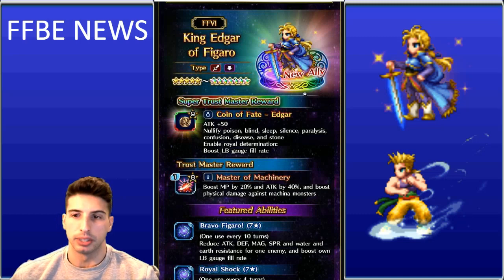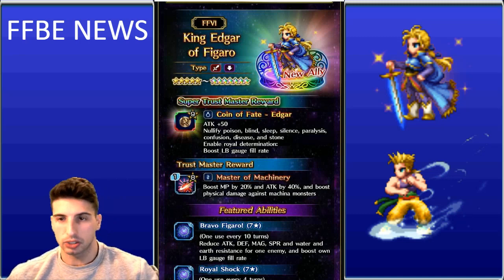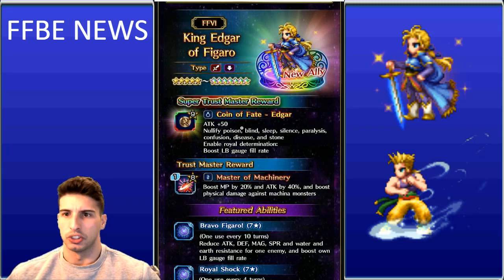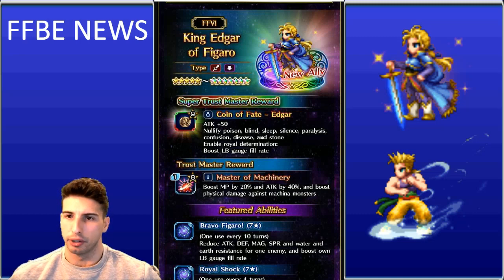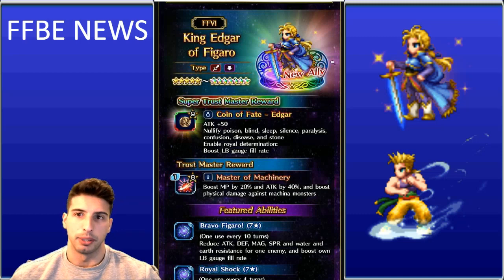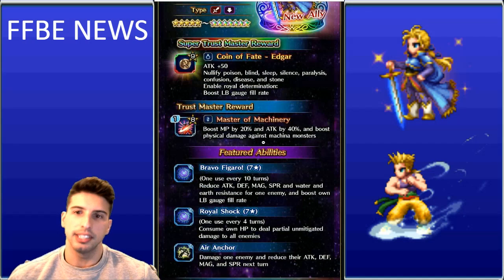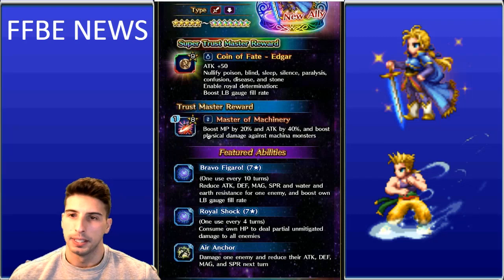Edgar can self-fill his LB gauge by +8, so spamming his limit burst and chaining it with a second copy is very viable. His Super Trust Master, Coin of Fate Edgar, gives attack +50, nullifies all status ailments including poison, blind, sleep, silence, paralysis, confusion, disease, and stone, and boosts LB gauge fill rate — though getting four copies will be tough. His regular Trust Master is a materia that boosts MP by 20%, attack by 40%, and physical damage against machina monsters.